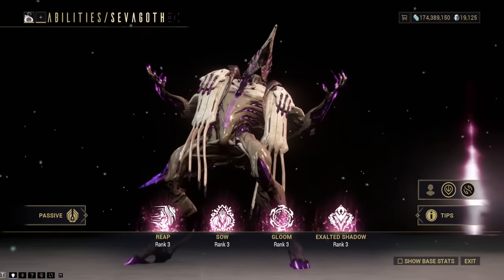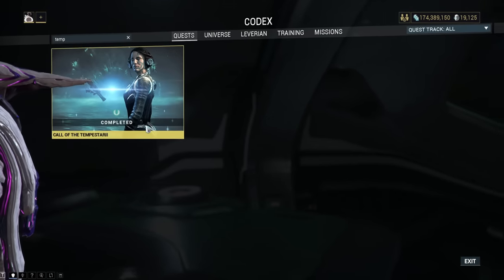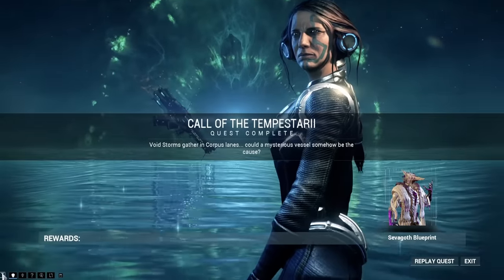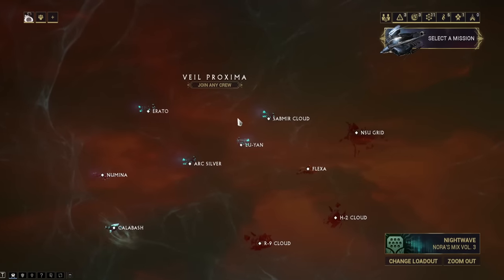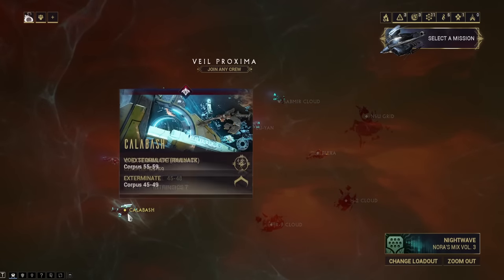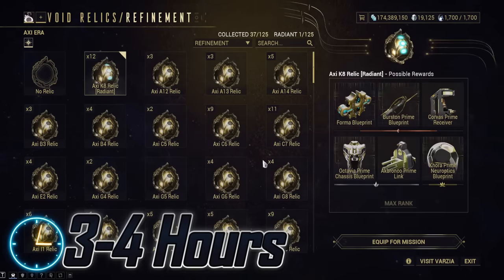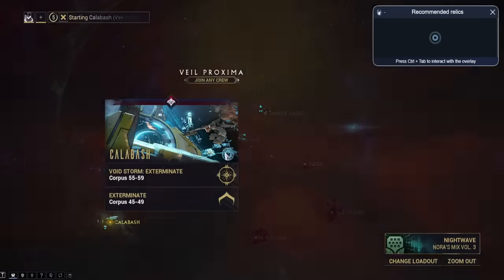Sevagoth. You are not going to like this. The main blueprint is rewarded after completing the Call of the Tempestarii. His parts are rewarded from Voidstorms — and no one is playing those, so you're on your own. With that said, this will take 3 to 5 hours, but you'll also get a load of Prime parts, so that's nice.